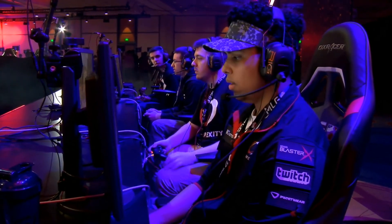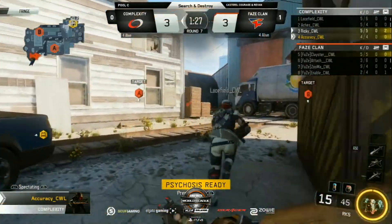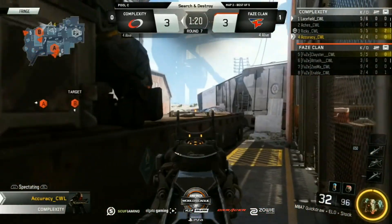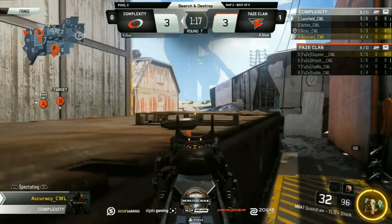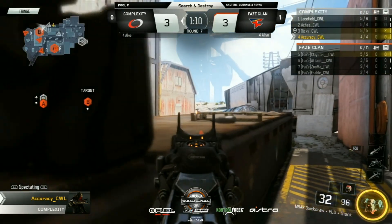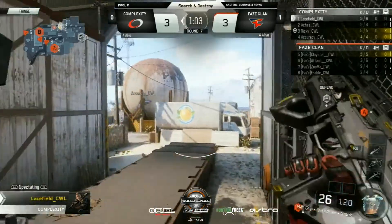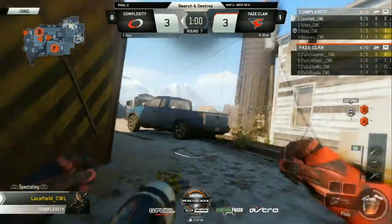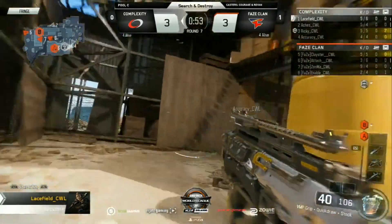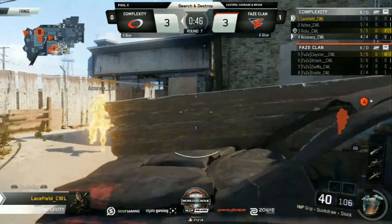Round by round, FaZe have found their way back into this game. This is where Complexity need their leadership to get back on track — their 3-1 lead has now vanished. FaZe, when they play around the first blood, these rounds have worked out. Klay does it, they execute on A, they win the round. How do they get Clayster off the back area? Maybe use Psychosis to distract. They spot him — he almost gets one burst but backs right off. Let's switch to Lacefield: he's got decent progression towards his kinetic armor. This is Search and Destroy, going the distance — this specialist ability could be the key that makes a difference in the entire game.